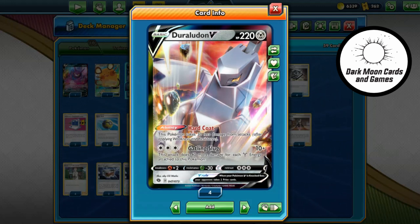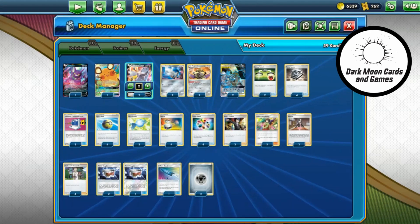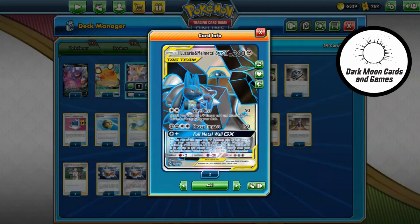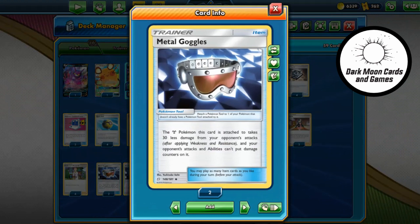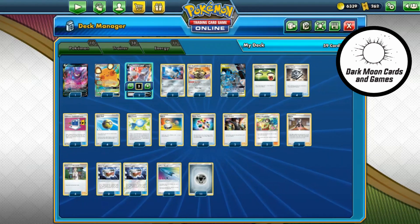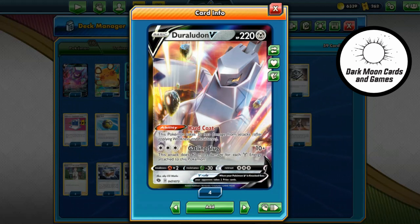Hey guys, this is Hee Haw with Dark Moon Cards and Games, back to bring you the matches we played with this Duraludon V-deck. As a reminder, we are using Hardcoat to reduce 30, Aegislash to reduce another 30, Vicario and Melmetal to reduce another 30, and Metal Goggles to reduce yet another 30. Think of it not as adding HP to Duraludon — he's 220 — but think about what you're facing, how much damage they do, and subtract hopefully all 120.